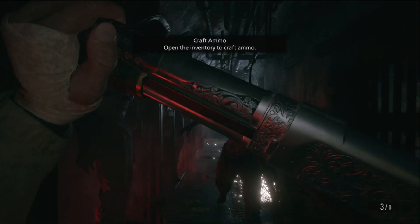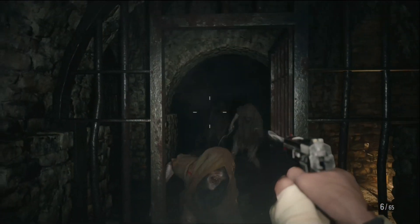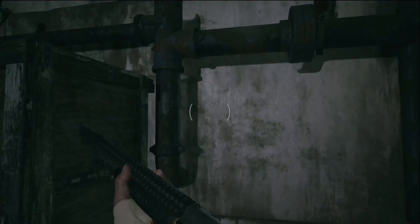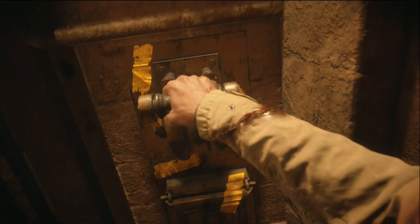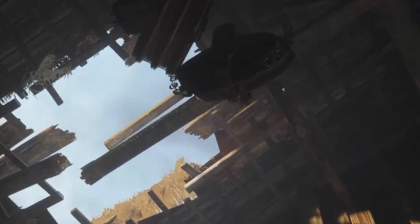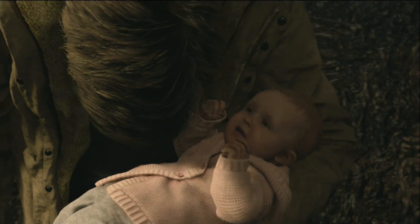One thing that Resident Evil does often is change what the core enemies are. In Resident Evil 4 they were the Ganados, in 7 they were mold creatures, and here they're Lycans — feral wolfmen that will consume you if you're not careful. But they're not the only enemies you'll run into, as there are biomechanical Soldats, flying Samcas, and a few others. They're obviously not as distinct as the lords, but I definitely won't be confused as to what game they belong to.